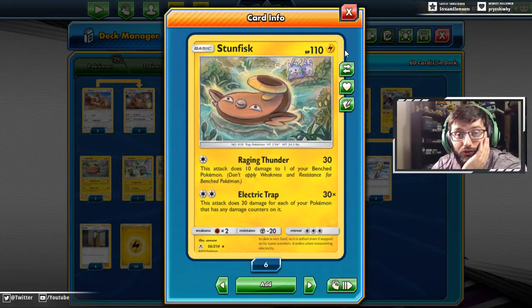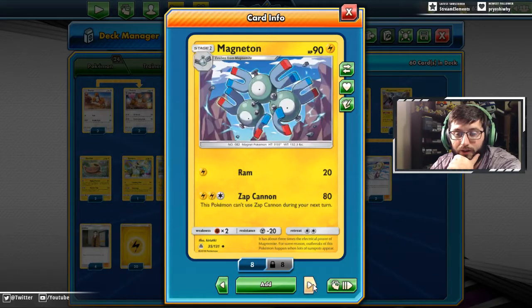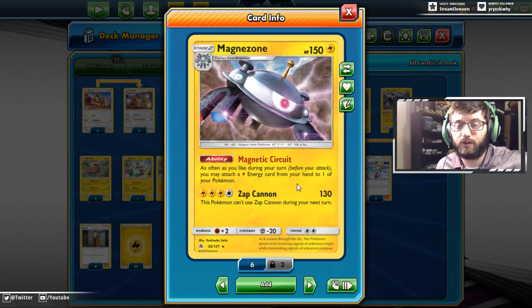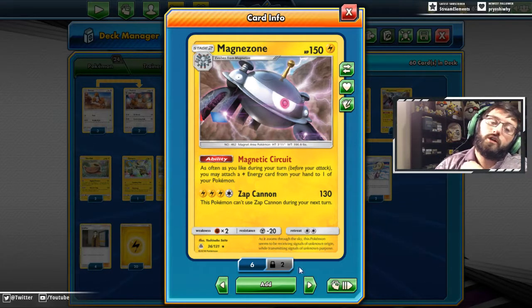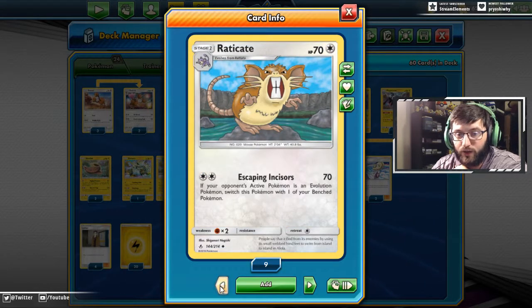I like how they already set you up to think about it with Gumshoos, because that's a good partner in a deck. We also have Magnezone and the line to evolve it. Searching Magnemite is very good because you can get three Lightning energies into your hand right away. Magnetic Circuit is what you're playing this for — as often as you like before you attack, you may attach a Lightning energy from your hand to one of your Pokémon. You can attach as many as you want: attach to Magnezone itself to hit for 130, or attach to Zeraora and attack for 150, then get the energies back and do it all over again.